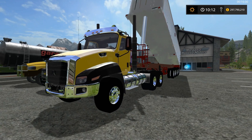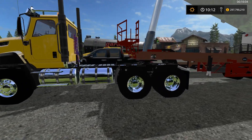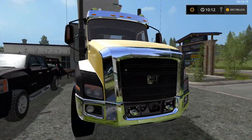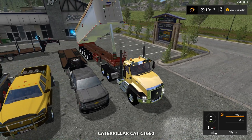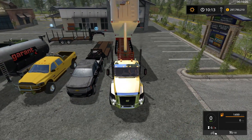First up here we have the CAT CT660 semi truck. A very beautiful model guys, it's very well done, looks absolutely amazing. Everything is absolutely cool with it here. We'll hop in real quick and show you guys the lights as well as the turn beacons — overall a very beautiful mod.